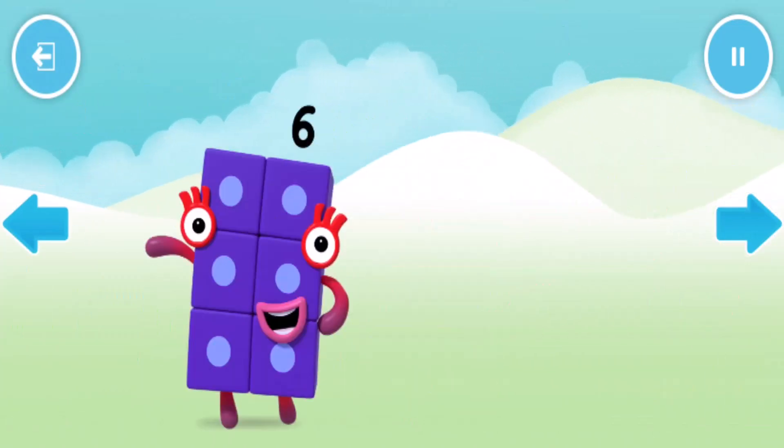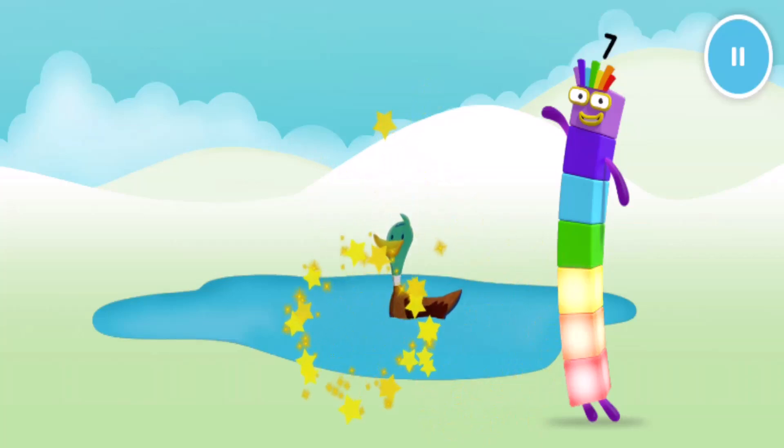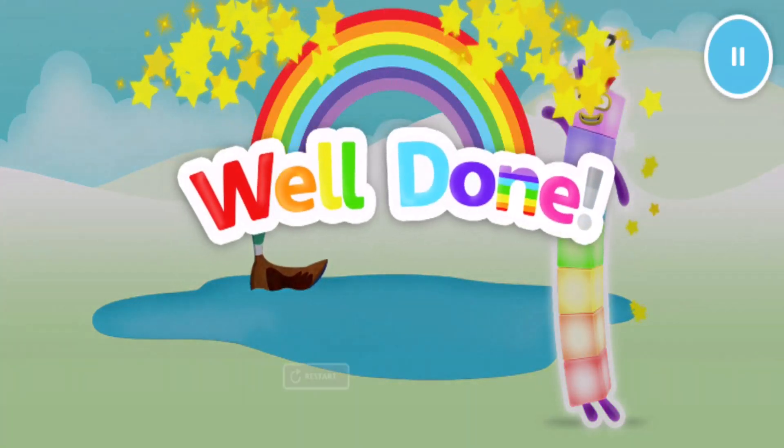Welcome to Numberland! Let's make and play with the number blocks! Lucky number block 7 is playing with the ducks! Can you find 7 ducks? 1, 2, 3, 4, 5, 6! Keep it up! 1, 2, 3, 4, 5, 6! One more to go! 7! Well done!